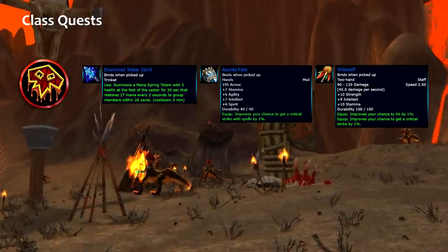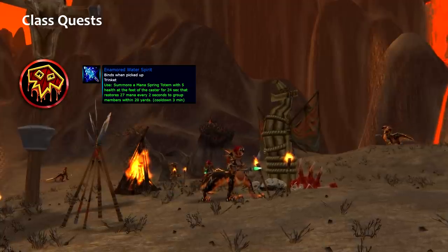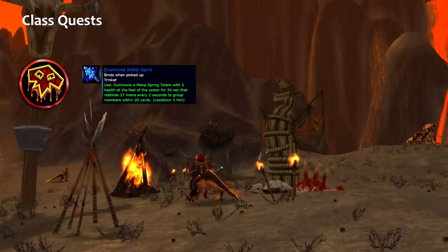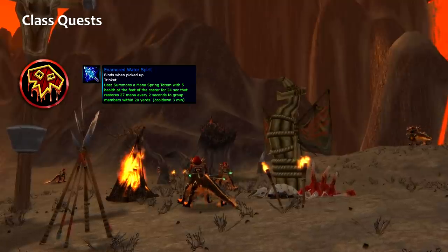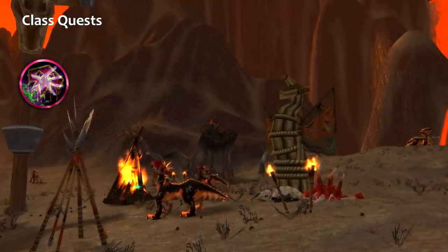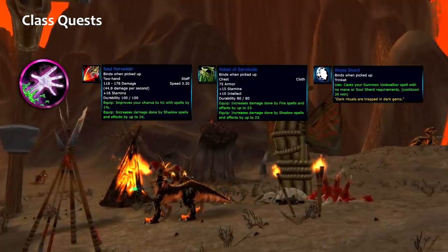For shamans, there is a totem-like trinket which you might want to choose — it restores a lot of mana. The downside is that it shares a cooldown with the Water Totem, so be aware of that. Make sure you choose the Enamored Water Totem.